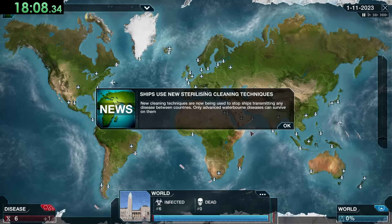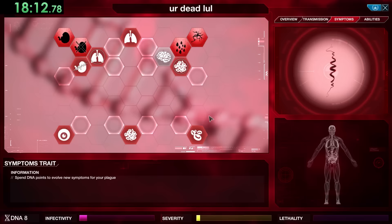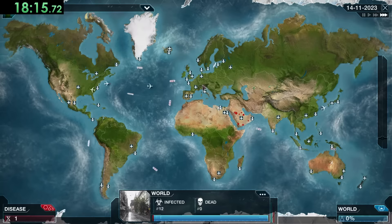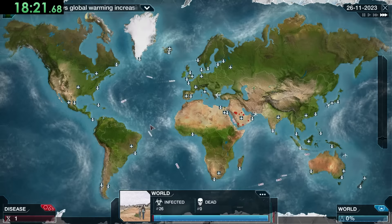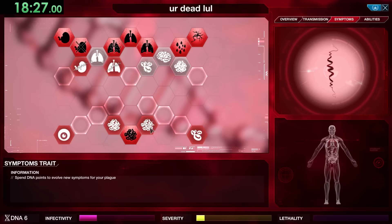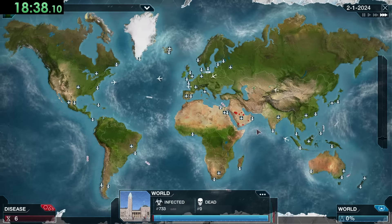For starting symptoms we're going with things that give the highest infectivity for the lowest DNA cost. We save up a bit, then get the combo of Coughing, Pneumonia, and Sneezing for more infectivity. Other regulars include Nausea, Vomiting, Rash, Sweating, Cyst Hypersensitivity, and Abscesses. Next we focus on boat and air travel — two upgrades for boat and one for air, since Greenland only has a boat port.